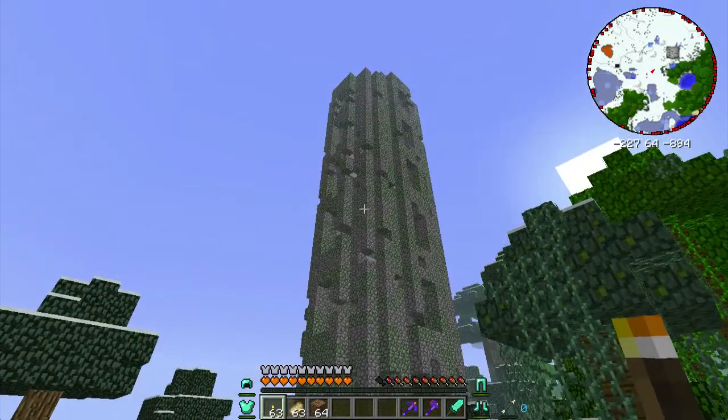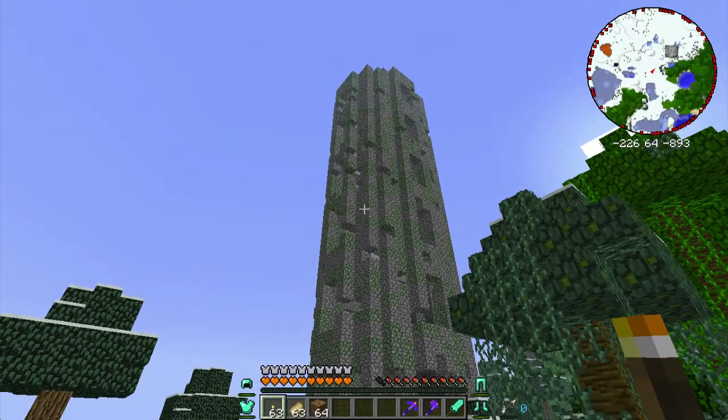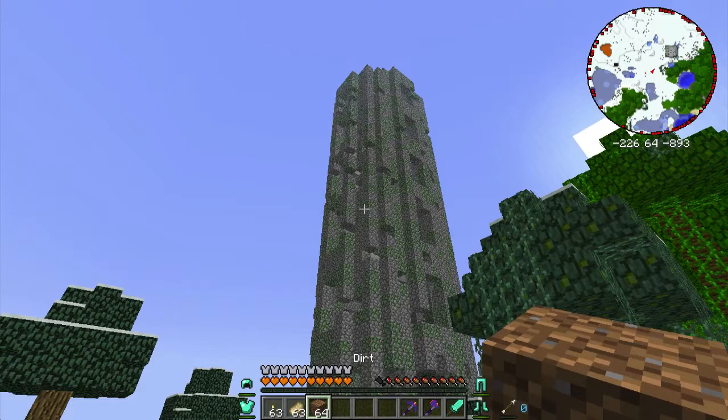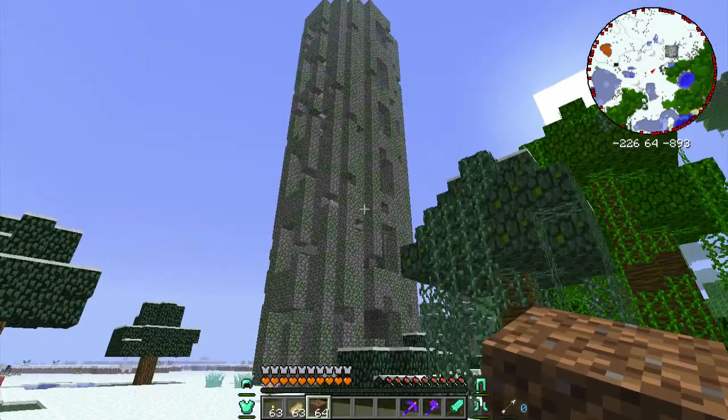One of the complications that arises from having this ruined tower is that because there are a lot of holes in it, there can be holes in the floor and even in the stairs. I recommend bringing with you some dirt or cobblestone — some way of moving between the floors if the stairs are not in place.